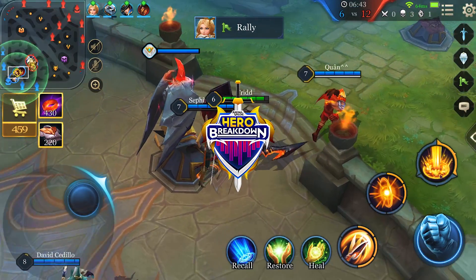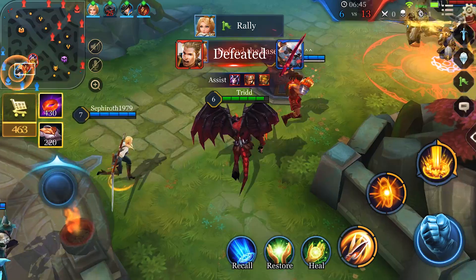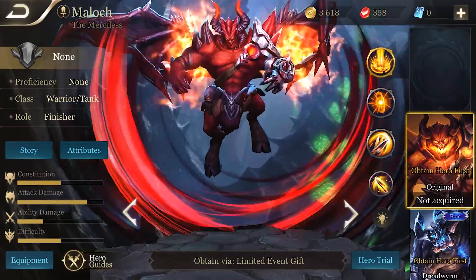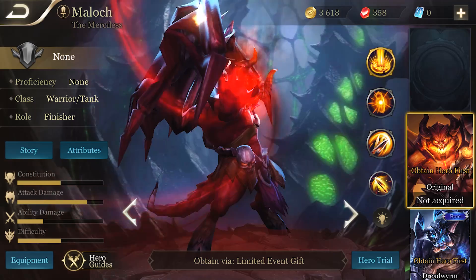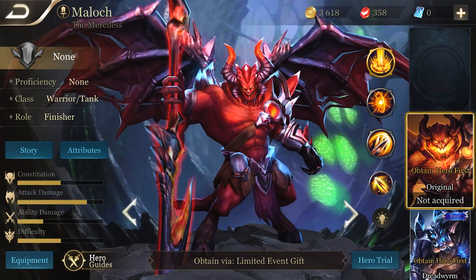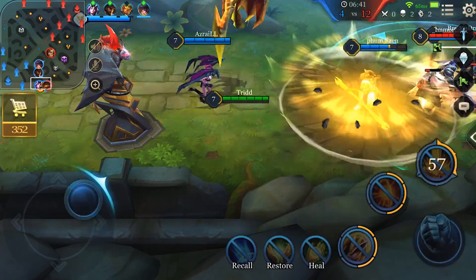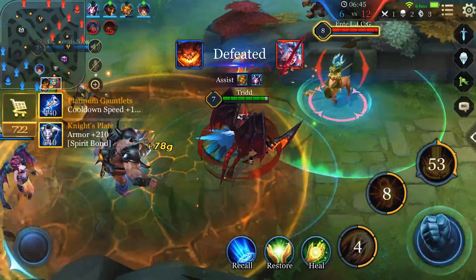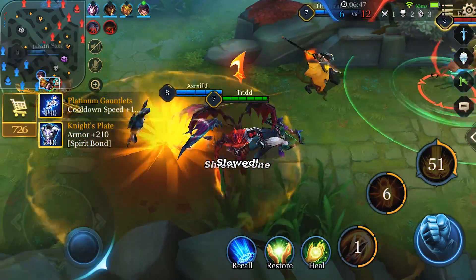Hello and welcome to the Hero Breakdown, where we put a hero under the magnifying glass and give you all the tools you need to help you on your journey. This time, we'll be taking a look at Maloch the Merciless. You can acquire Maloch by retrieving a rare pendant from the lucky draw shot. Maloch is a melee warrior tank who leads the charge against opponents, soaking up damage whilst being able to dish out a truckload himself.